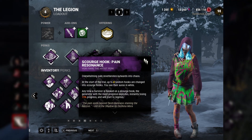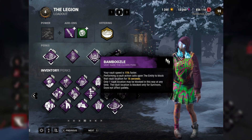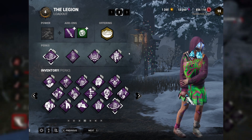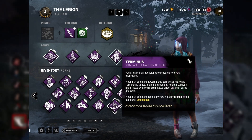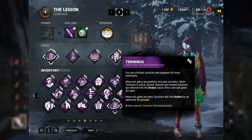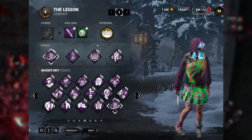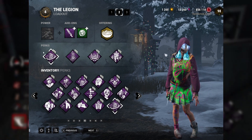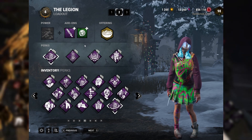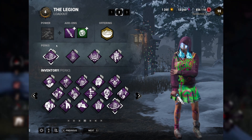Pain Resonance makes it so when we put a survivor on a special hook, the generator with the most progress blows, losing a little bit of progress. We have something to help in chase because her power doesn't help us in chase, and then because she's really good at keeping survivors injured, if we get to the end game, Terminus makes it so any survivor that is injured or becomes injured in the end game suffers from the broken status effect — meaning they are unable to heal until the exit gates are open. This build synergizes really well with her power and abilities.